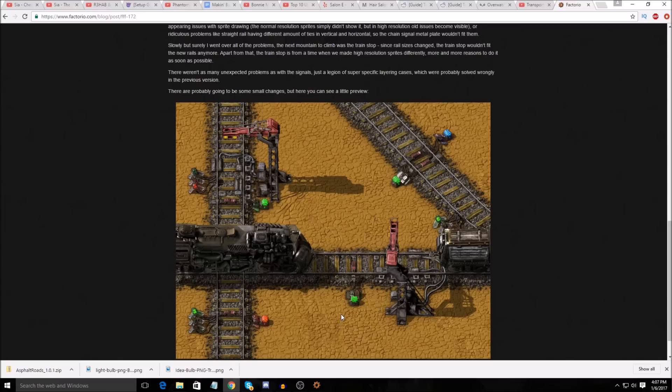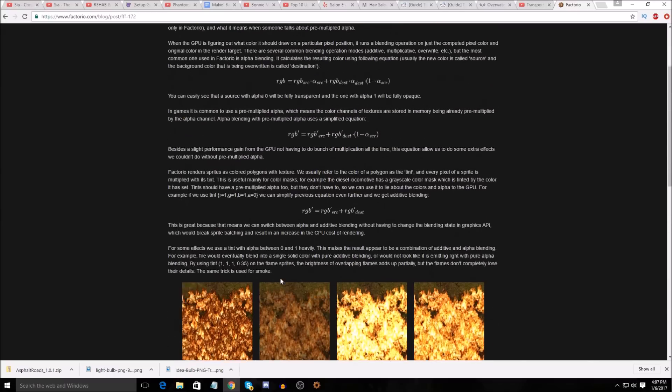Do you guys remember when the inserters were literally flat and looked like a couple of bits of paper? Anybody who started playing the game recently, go back and look at the early, early pictures, because you will not believe how far this has come. They were talking about someone who went back and streamed a super early version where the belts didn't even look like belts — they were just blocks with arrows on them. It's come a long way, that's for sure.